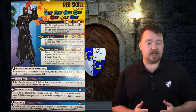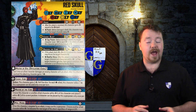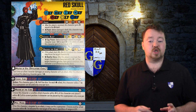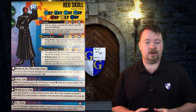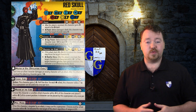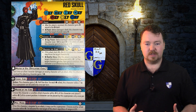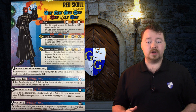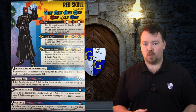His next one is also an active ability called Master of the Cube. This one costs 3 power, and reads: choose this character or another allied character within range 4 of this character and place it anywhere within range 2 of its current position. A character may be placed by this superpower only once per turn — otherwise some pretty broken things could probably start to happen. His final one is a reactive ability called Hail Hydra. It has a power cost of 2 and is basically the opposite of Captain America's Bodyguard. When this character is targeted by an attack, it may use this superpower — choose another allied character within range 2 to become the new target of the attack, regardless of range or line of sight.